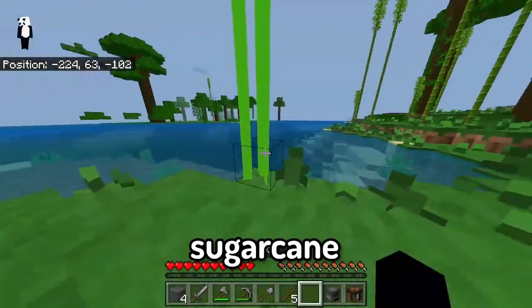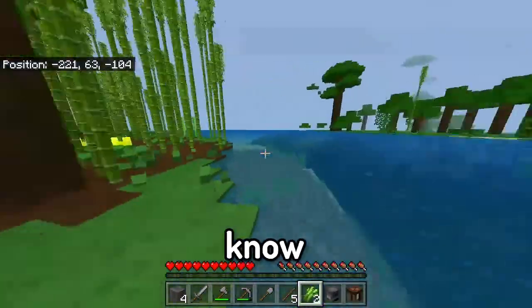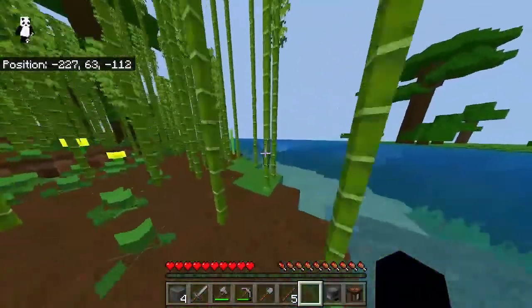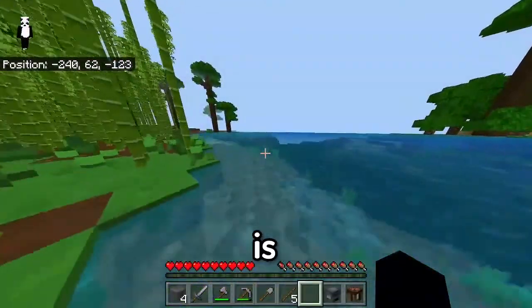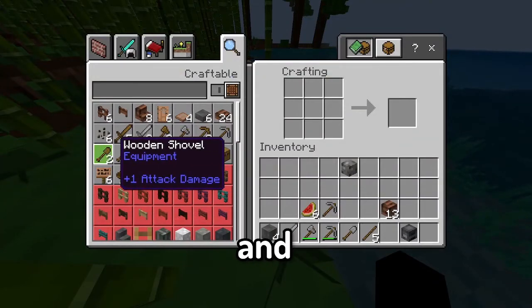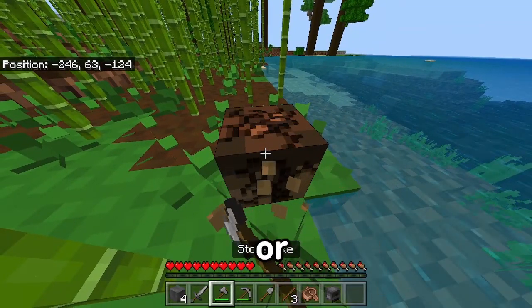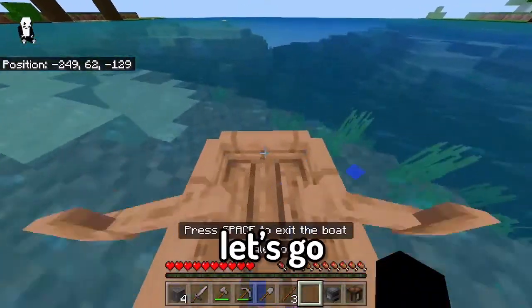Look at the sugar cane, it's so weird. The 4 by 4 pixel is very awkward. I'm gonna make a boat and travel this way until I find a village or something good. Let's go.